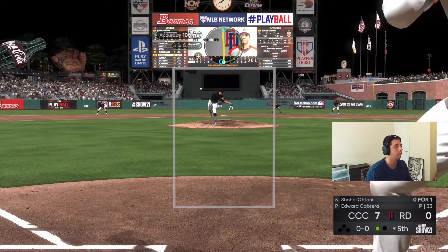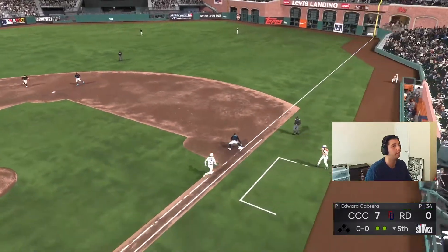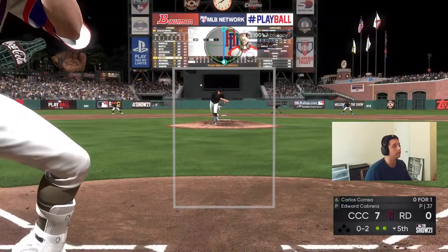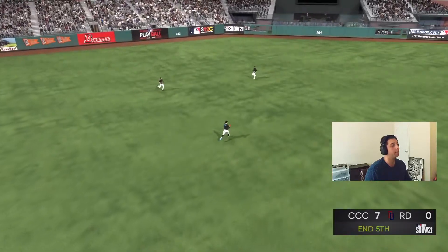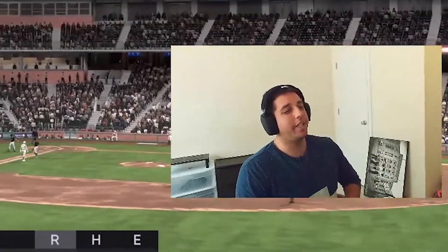Okay, maybe we didn't hit the ball correctly there, but at least we had good timing. Should be an easy ground ball — thank you, two up, two down. Let's get out of this one-two-three and go hit again. That should be an easy pop-up — Kike gets there. Another three up, three down inning. Seven-nothing lead going into the top of the sixth.